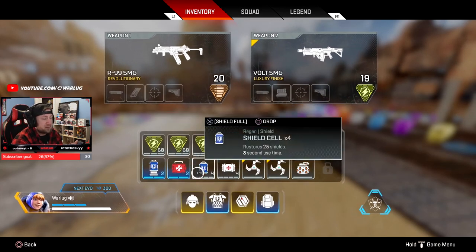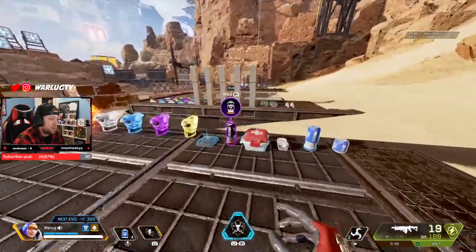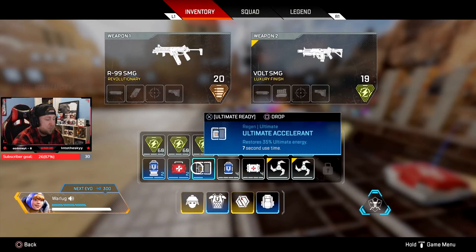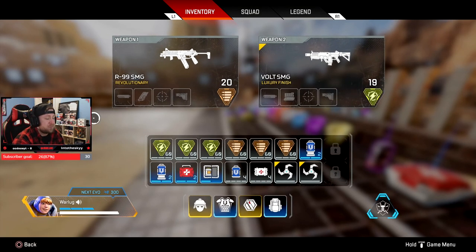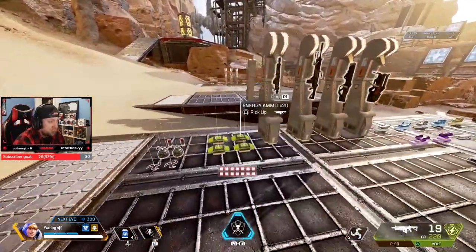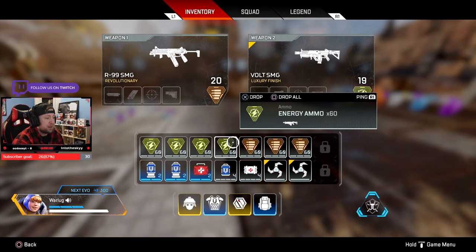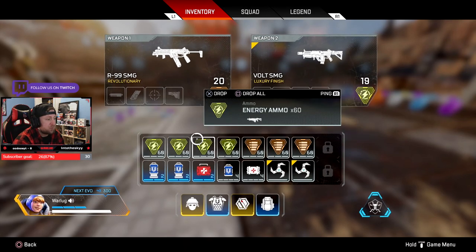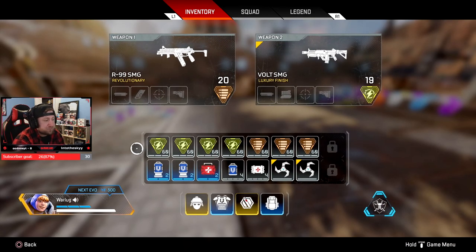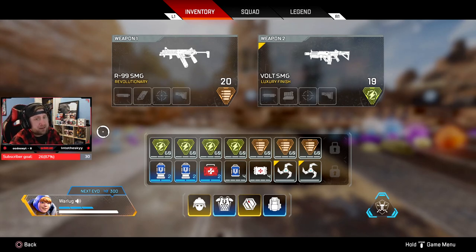If you don't want the additional grenades, drop in one Phoenix kit, or again use a utility item like a mobile respawn beacon or ultimate accelerant. This is my default layout at level two. If you're feeling like you don't have enough ammo or you're poking from a distance, increase the main weapon's ammo to 240 and keep 180 on the secondary, then carry two grenades as utility.